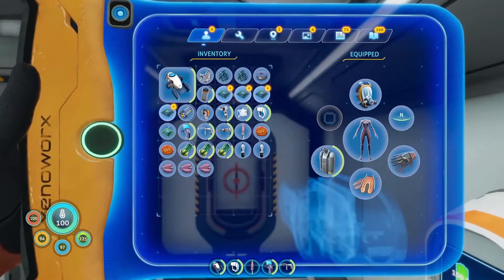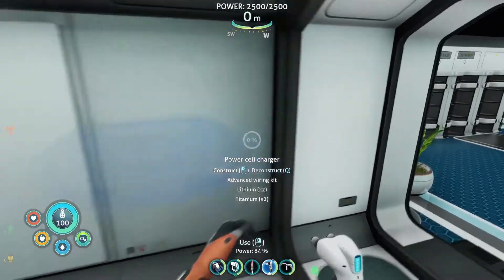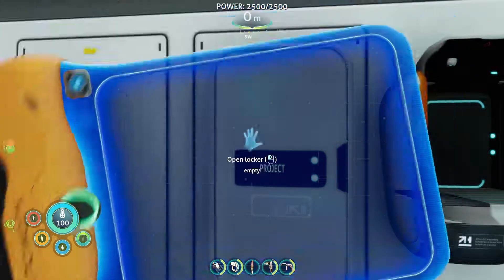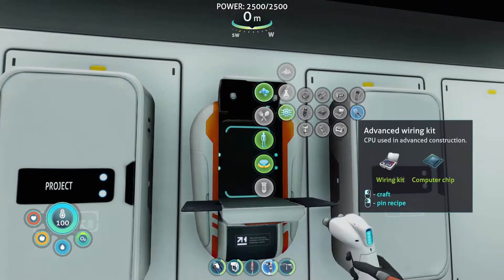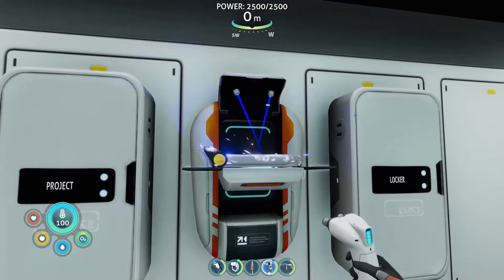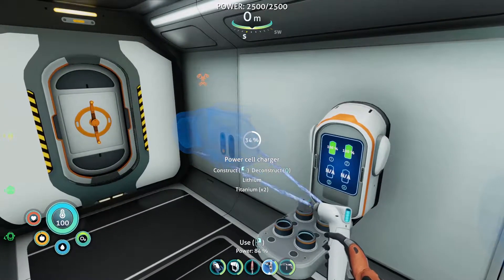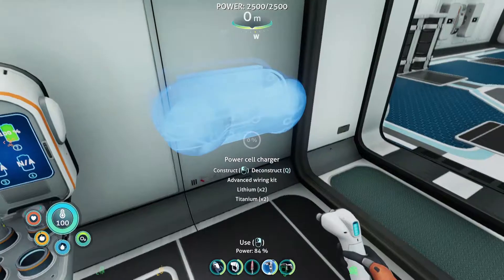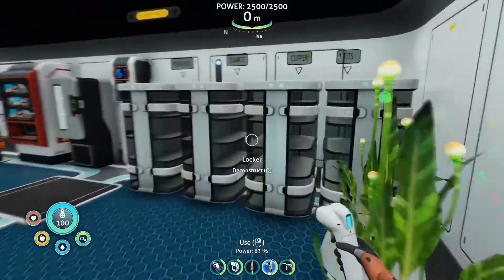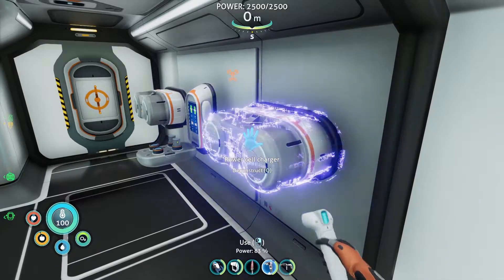Can I make it now? Habitat builder — lithium and titanium and advanced wiring kit. Let's grab all of this. We need wiring kits. Okey dokey — now we should be able to make them. Finally gonna get some more battery recharging up here which is nice. Oh — I think I missed the titanium. There we go. Let's get them on the charger.